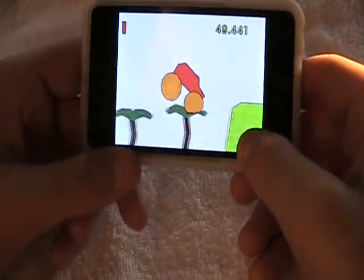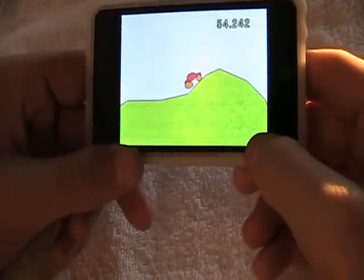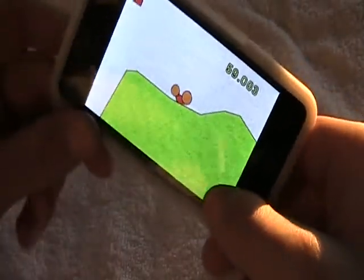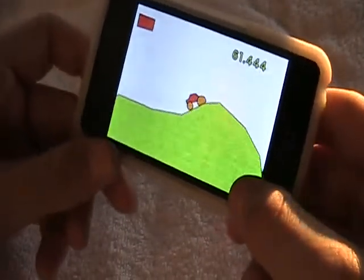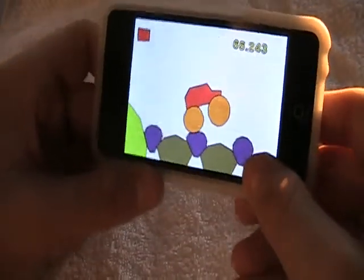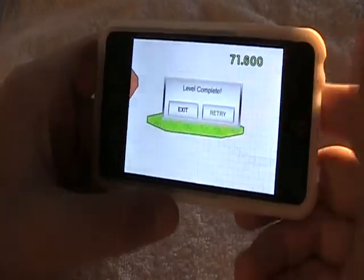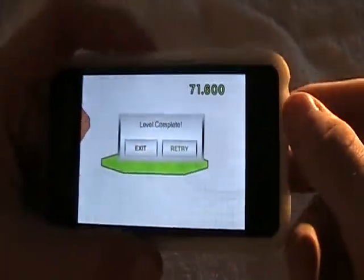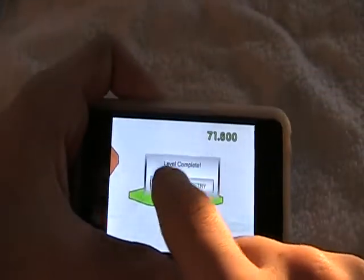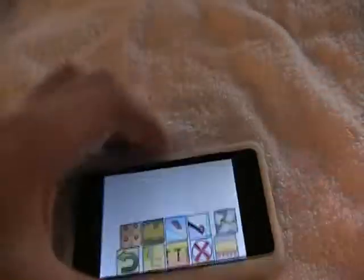The car does bounce around — it's called Jelly Car — and it will flip and stuff. It's a really fun game. Go upside down, tilt that, get bigger, go through the stuff. That's about it — that was an easy level. It says exit, retry, and your times in the corner. You go exit, back to the menu.